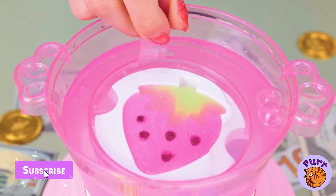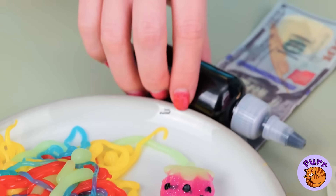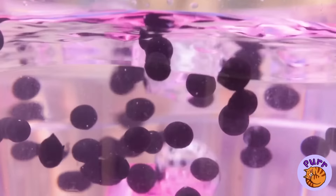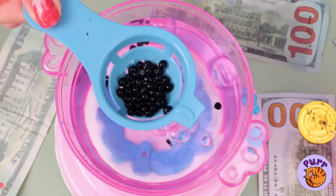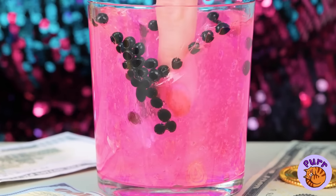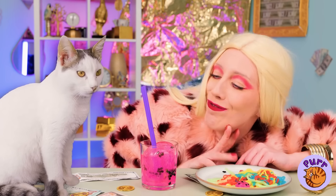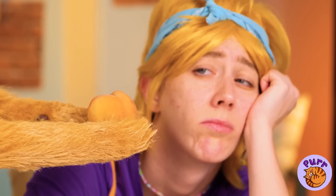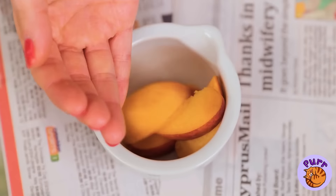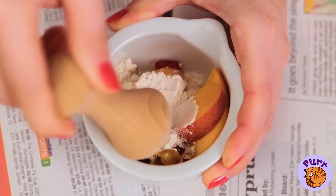Now it's going for a dip. I wonder what else we can make — boba pearls! You know what that means: we're making some boba tea. Now let's enjoy all our goodies. Or how about some peaches? Just add some gummy bears, flour, and mash it all together into a paste.